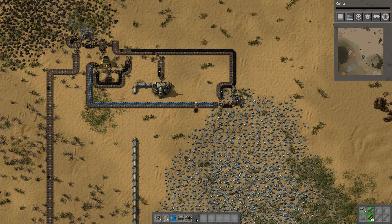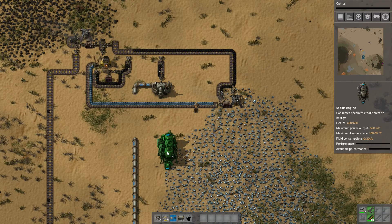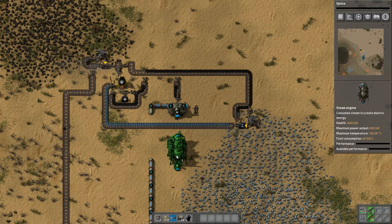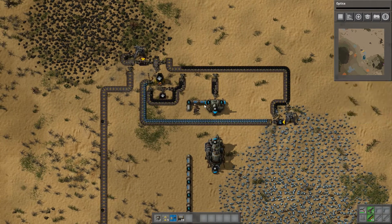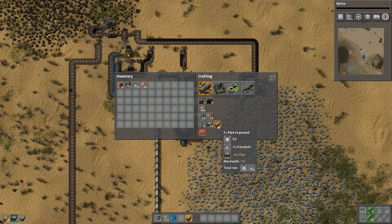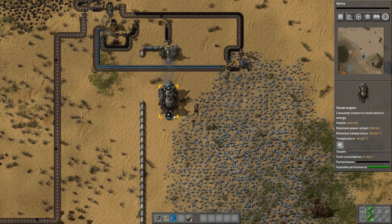Our second mission is to take the steam and turn it into power. How do I look at stuff? Alt — alt is the way I look at stuff. So steam on either side. I think I just want to put it like... right here. And we're going to grab some iron. So we're going to make a couple of these guys, connect that there, and connect it there. That should get things running. Maybe.